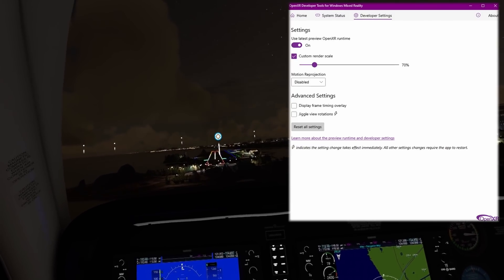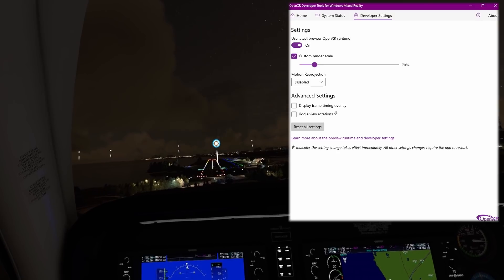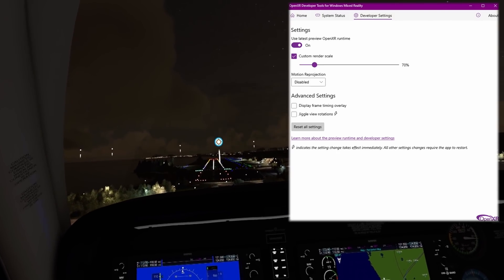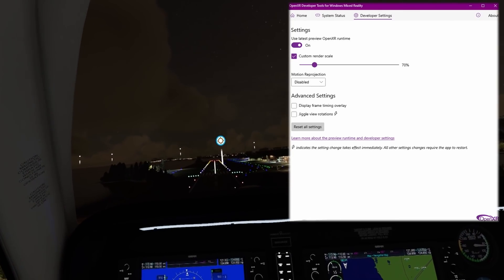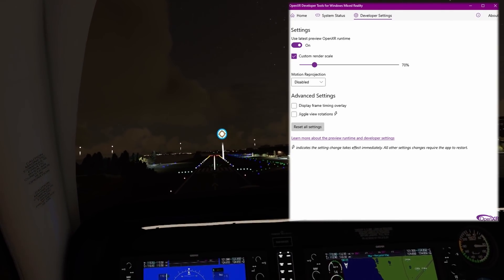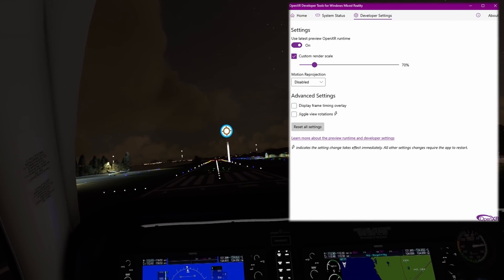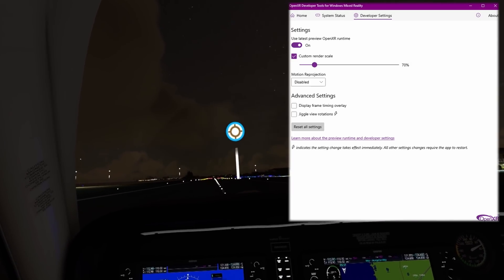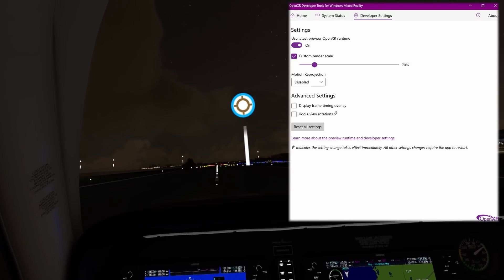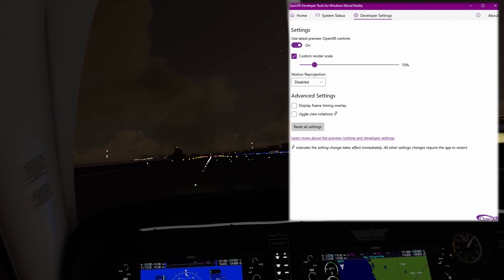Here are my current settings under the Developer Settings tab. I have the latest preview OpenXR runtime enabled. I have the custom render scale set at 70% — a good starting point — and if your system can handle more depending on your in-sim settings, you can change accordingly. I'm actually running at 80%, but that's because both my CPU and graphics card are overclocked and most people's aren't. And I have Motion Reprojection disabled.